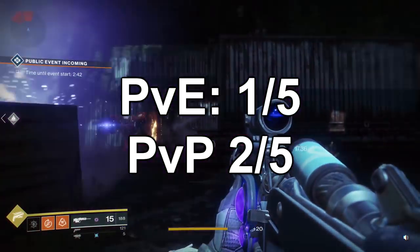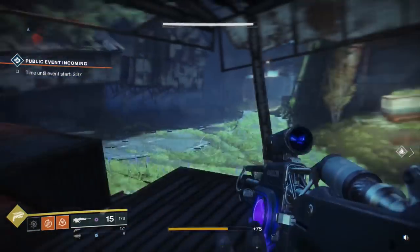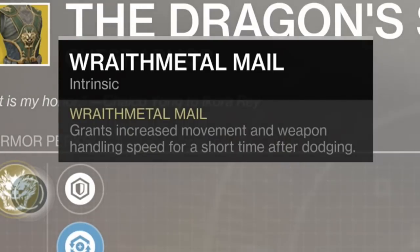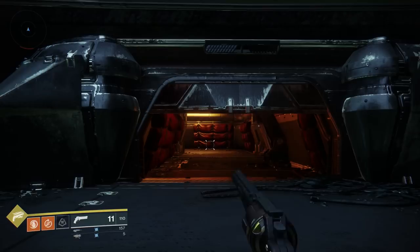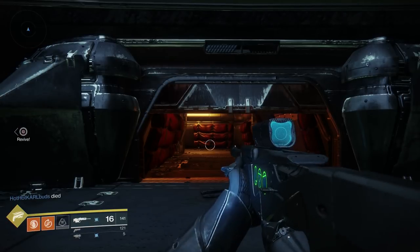In PvE, these get a 1 out of 5. In PvP, a 2 out of 5. For chest pieces, we have the Dragon Shadow with the Wraith Metal Mail perk, which grants increased movement and weapon handling speed for a short time after dodging. The Dragon Shadow is one of the exotics that can help build upon more aggressive playstyles.